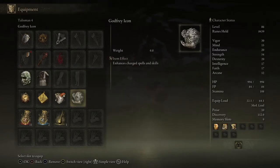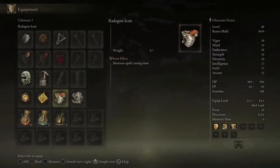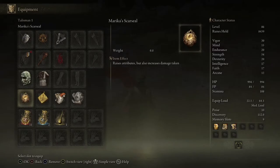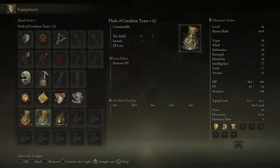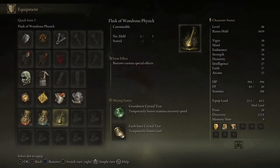I have Godfrey Icon to increase the damage, and the Radagon Icon to make it a bit faster. And these four just so that I can get enough faith with drinking my flask to actually have 27 faith, since I have six base.